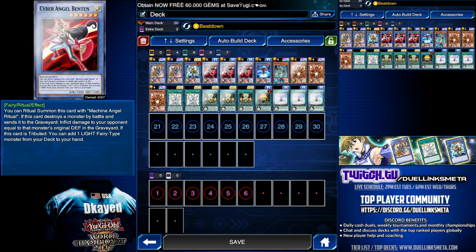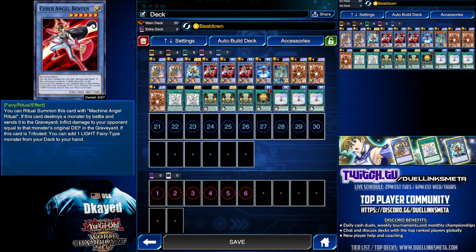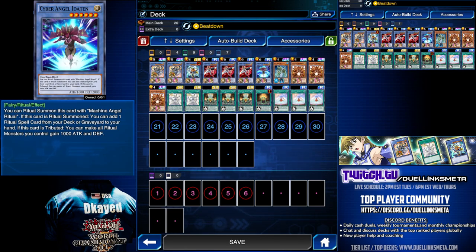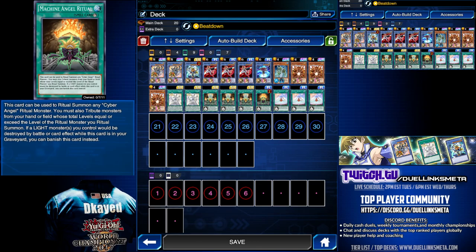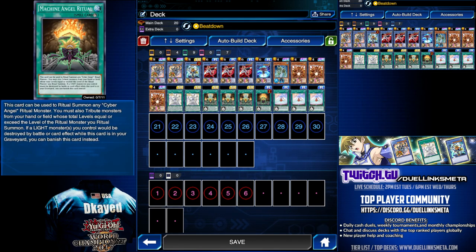In case this is your first time seeing Cyber Angels or you need a refresher, allow me to explain these cards very quickly. Dakini on Ritual Summon will force your opponent to send a monster they control to the graveyard, gives all your monsters pierce damage, and in the end phase, you could add a Ritual Monster or Machine Angel Ritual from the grave to the hand. Ben 10 level 6 alongside level 6 Eta 10 go great together. Eta 10 on Tribute will give all your Rituals plus 1,000 attack. Eta 10 on Summon will search your deck or graveyard for a Ritual Spell. The main Ritual Spell you're going to search for with Eta 10 will be Machine Angel Ritual. Machine Angel Ritual is the main card you want to use to summon Dakini and Azana. This is the only Ritual Spell that allows you to go in excess of the level, so that means you could do 6 plus 6 into a Dakini. For every other Ritual Spell, you must be exact. Also, Machine Angel Ritual while in the grave — you could banish it to protect any of your monsters from being destroyed by battle or card effect.